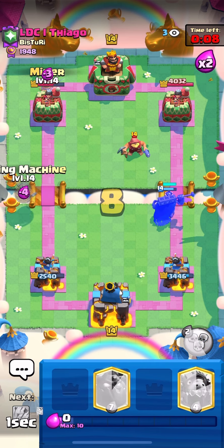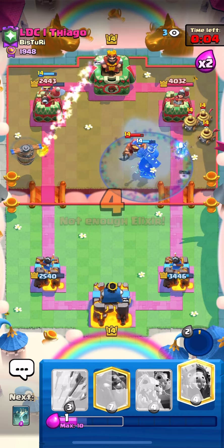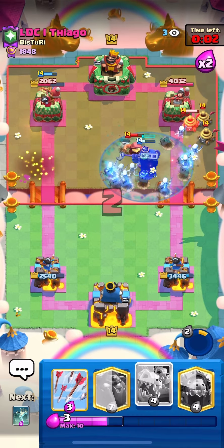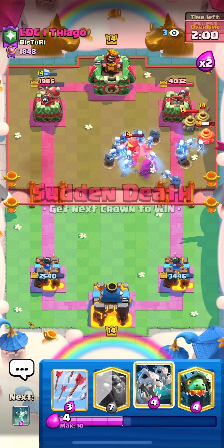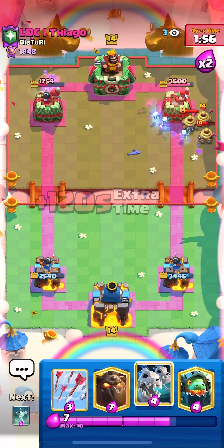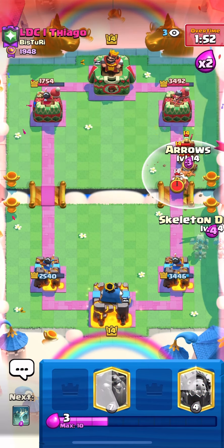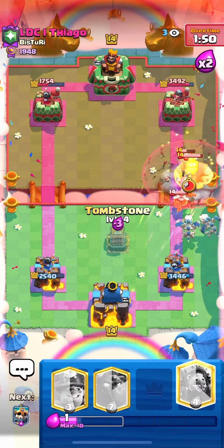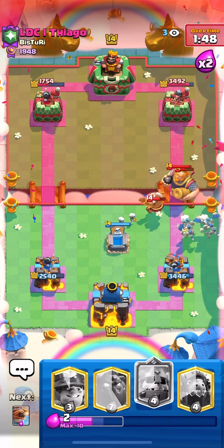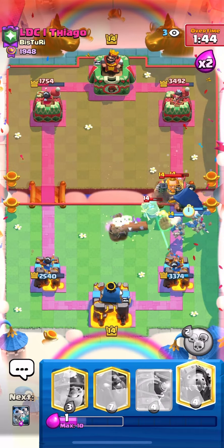Very nice - gonna go miner and flying machine as fast as I can, try and get some good damage. We're gonna force out a fireball and get a nice flying machine hit. The skeletons are actually gonna deal some damage to those zappies, get them low. Zappies are such a pain to deal with, so it's very nice. Arrows quickly so he can't use the monk ability. We're going to use a skelly king to get this zappy out of here - and we do!